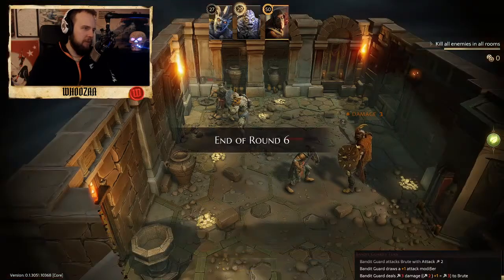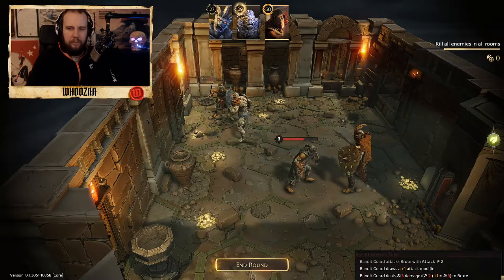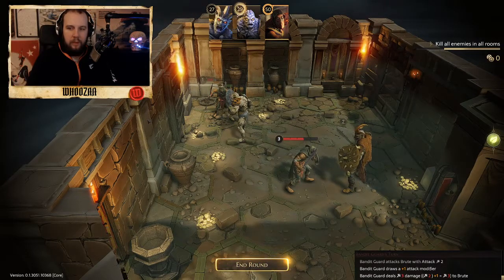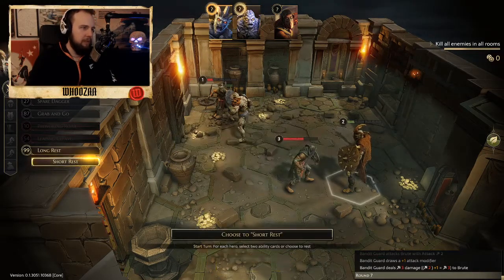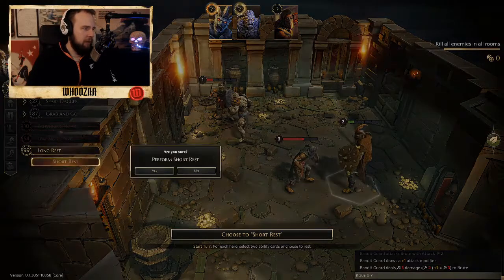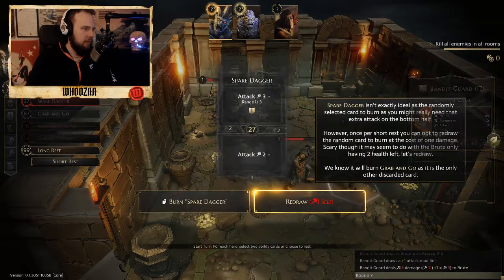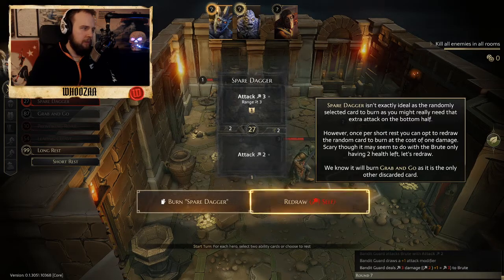I will take the three damage. I will check it - it's easy. I will just finish this dungeon and then I will take a look. And now we short rest and burn Spear and Dagger.